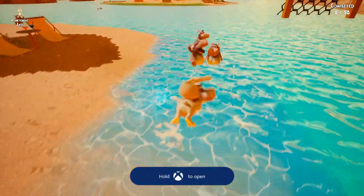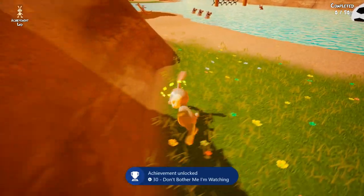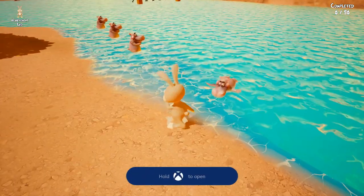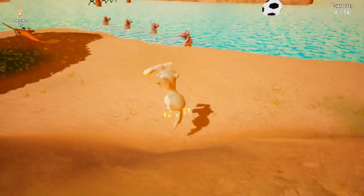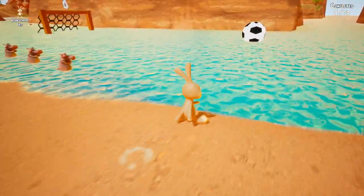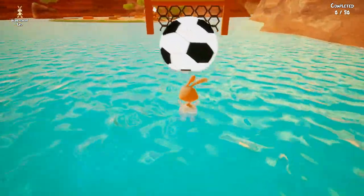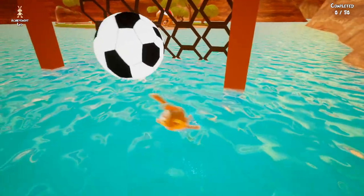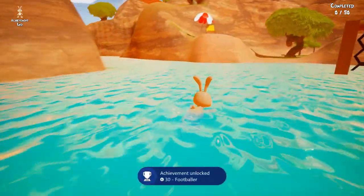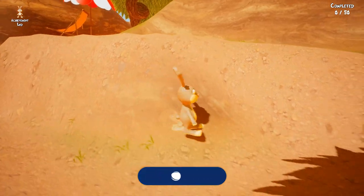We actually have to kick the hippos that are watching the soccer too. What you want to do is jump and hit X at the same time — A is jump and X is kick, so if you hit them at the same time you'll jump and kick. Just keep doing that and you'll see them get hit and get the achievement. Next we need to score a goal — just kick the soccer ball over into the net, you just hit your head into it. Once you score a goal you'll get the achievement.